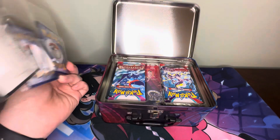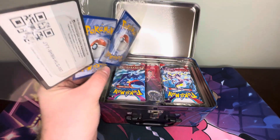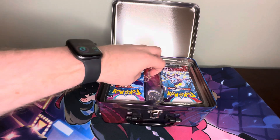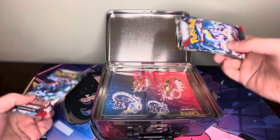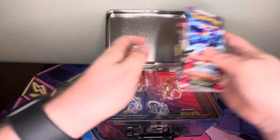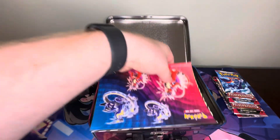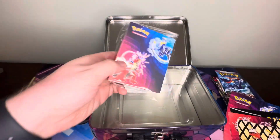You got all three starters there in a non-promo form. Here's the code card if you want to use that. Not going to bother taking everything out — it's just a foil version. Got six packs. The packs we have are two Paldea Evolved, two Scarlet and Violet Base, and two Silver Tempest. And as mentioned, some stickers and a portfolio.